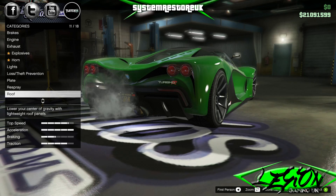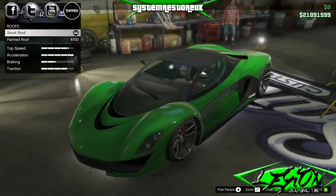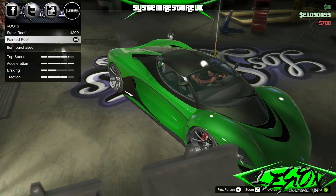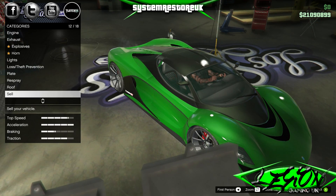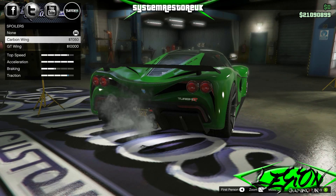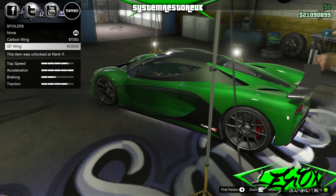Roof — let's have a look. Stock roof looks like carbon fibre and the painted roof doesn't look a great deal different, but let's go with the painted one — it's only 700 quid, we can always change it. Spoiler — let's get this thing looking meaty and nasty. Carbon wing at just over 7 grand, and a GT wing at £10,000. That looks so much better — GT wing, 10 grand all the way.